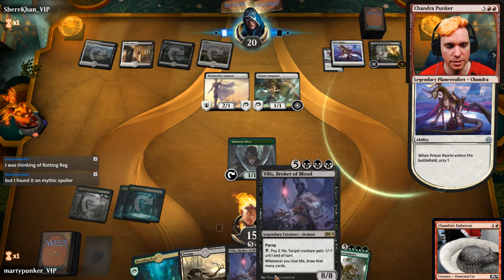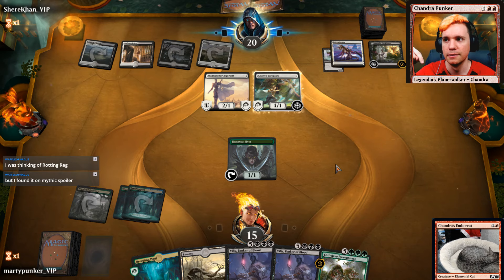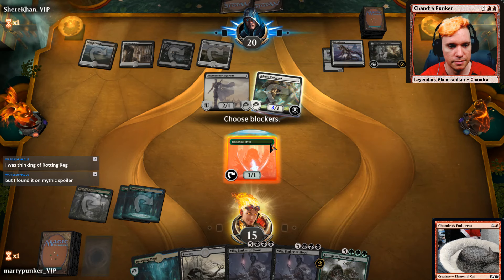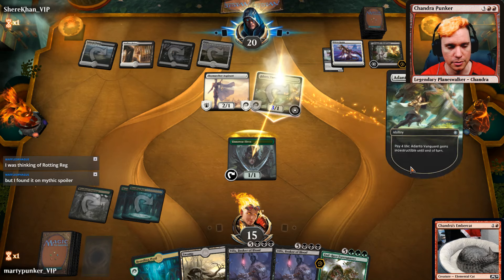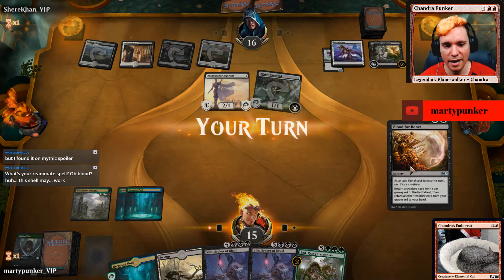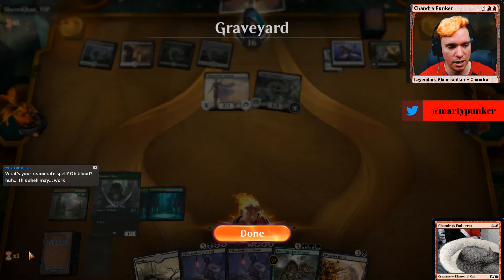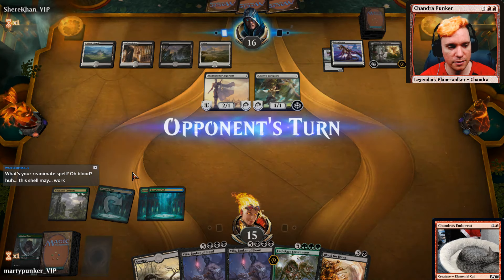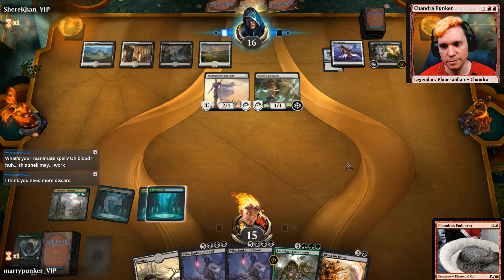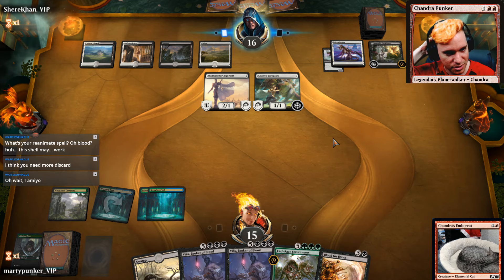I don't get to discard one of these. I'm going to Boros Charm you. I have six reanimate spells actually — four of these and two Bond of Revival. If this was alive I wouldn't have blocked this and then I would have put this into play this turn. I have four Rotting Registrar, I have Tamio, and I have the explore package.